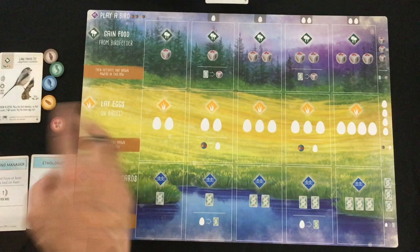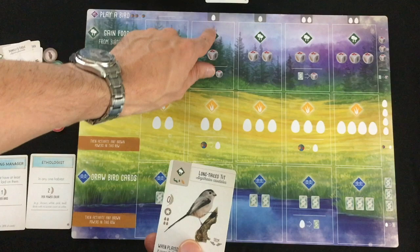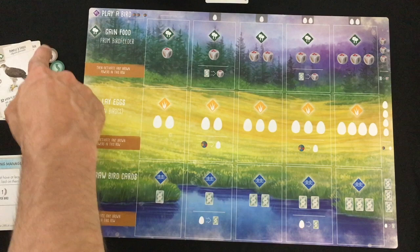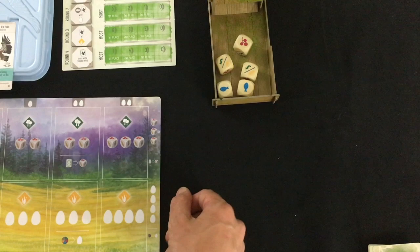You'll be placing these action cubes on one of the four spots. You can either play a bird card from your hand, which will require some food tokens and sometimes eggs based on what column they're played in. Birds will tell you which habitat — or sometimes habitats — they can be played in. You place them in the leftmost open space for the indicated habitat of your choice when there's more than one. To play those birds you need food, except for the starting food.